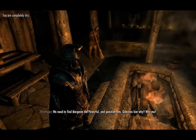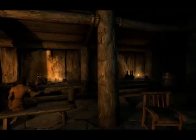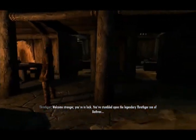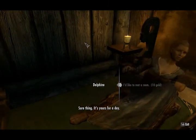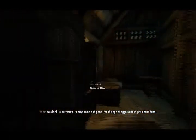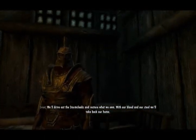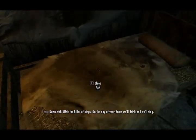Alright, I'm completely dry. You need to find Morgasm the Powerful. Morgasm the Powerful - question him. Why me? Hey there, welcome stranger. You're in luck. Oh no, you stumble upon the legendary Thrustgar. She's sleeping. I'd like to rent a room. Could I rent this room? Fine. I'll sleep again. Then tomorrow morning I'll go and give the claw back. I swear I will. That's gonna happen. So yeah, till next time.